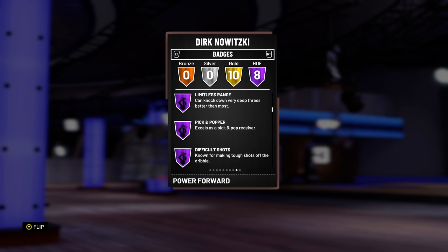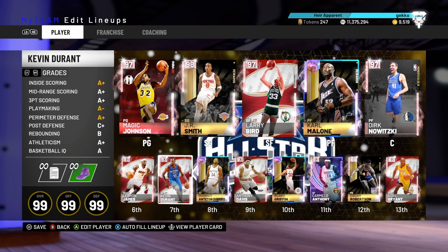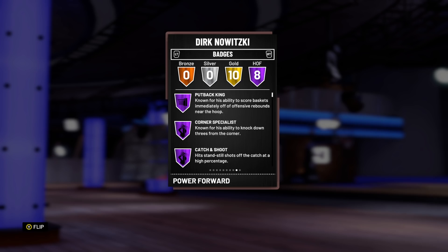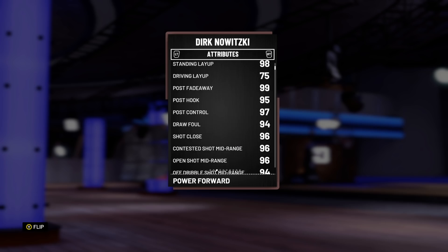There is currently, as far as I know, no limitless range shooters that are taller than 6 foot 9. However, Dirk Nowitzki is 7 foot tall. Dirk Nowitzki basically allows a legitimate all limitless range squad to be put together without using things like Kevin Durant at center. Dirk Nowitzki is probably going to be the only big man in the game this year with Hall of Fame limitless range, so I'm just happy that we've got him.